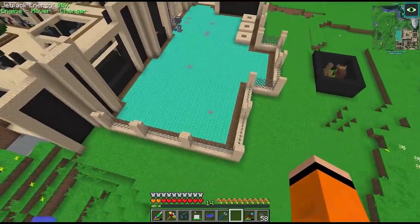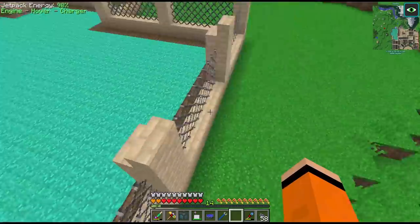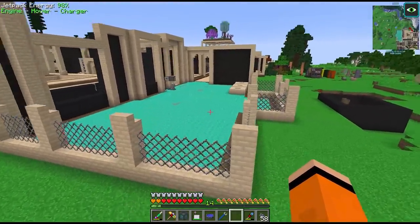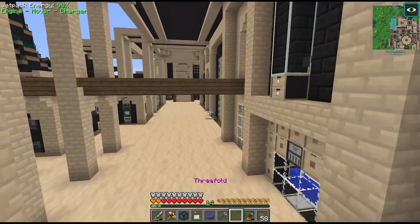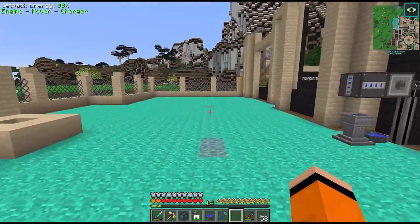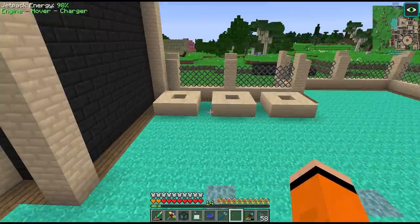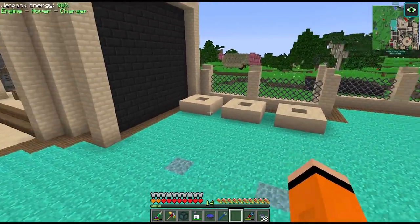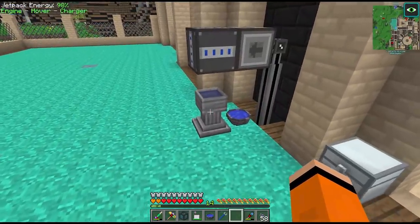Alright, so this is our new Botania area. I'm not 100% sold on the slimy dirt — it may change back to regular grass, but I thought it'd be cool for a change in color. I've also run an Applied Energistics connection from the main line through that door, and then it branches off for whenever we need channels. I'm thinking the area at the back will be for pure daisy automations — there are actually three we need in this pack. And I've started setting up the basic petal apothecary automation.